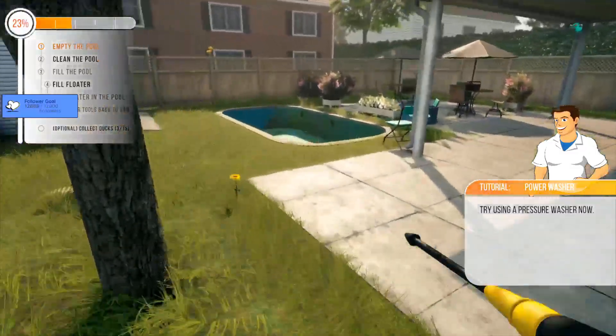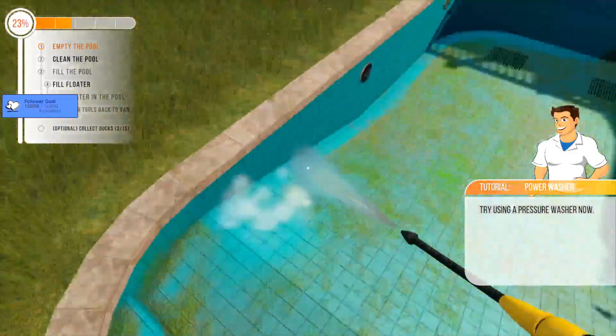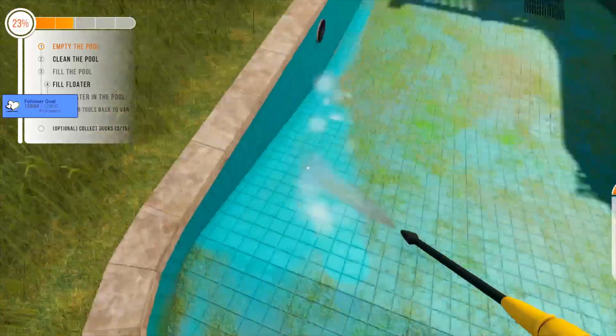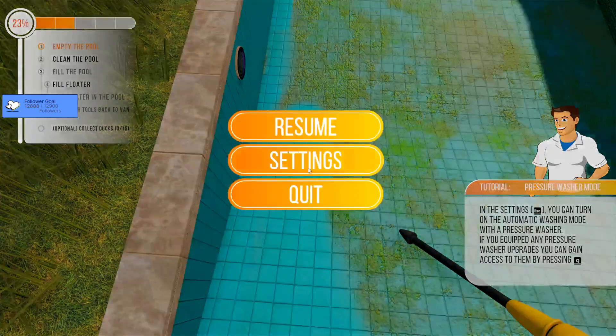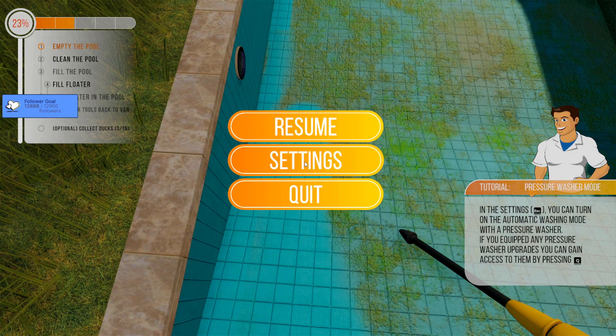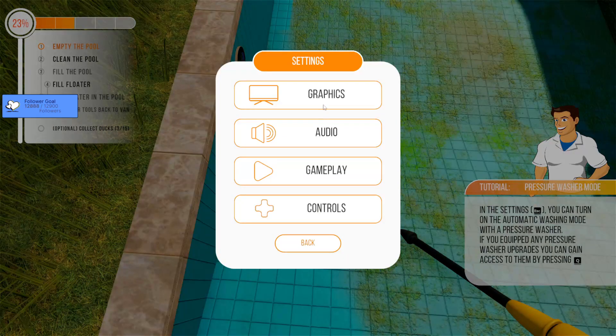Does that have multiple settings? Can I get a bigger one? You can change — oh, you can set it to automatic washing mode. And you get upgrades with Q. We can do this — we're the best. We learned so much in that other game.